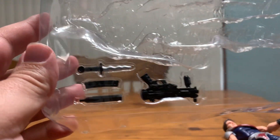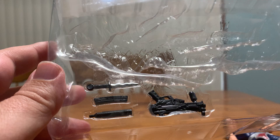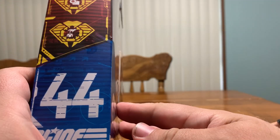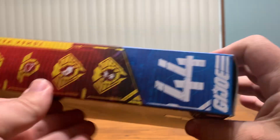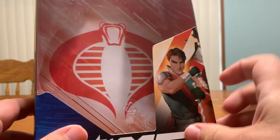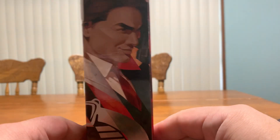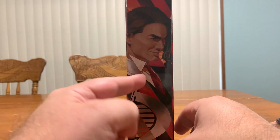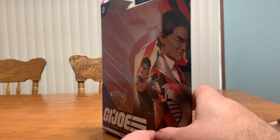He comes with a gun, a suppressor, a magazine, and two knives. He's number 44 in the line. There's all his specialties, and a nice Cobra symbol in the background. That's the side — you're supposed to put both of these together, and it makes a whole Cobra symbol when you get Xamot.